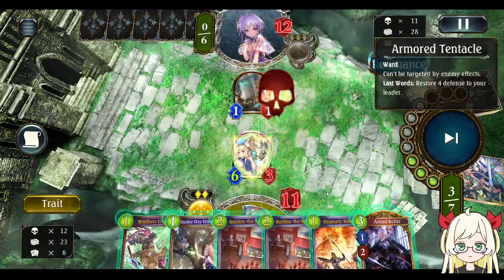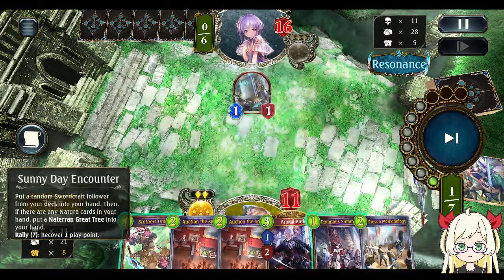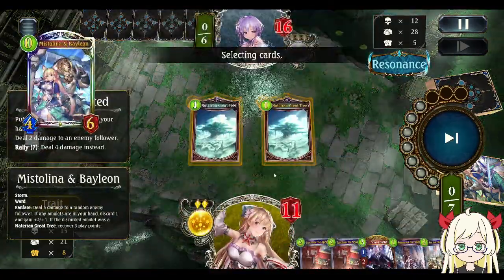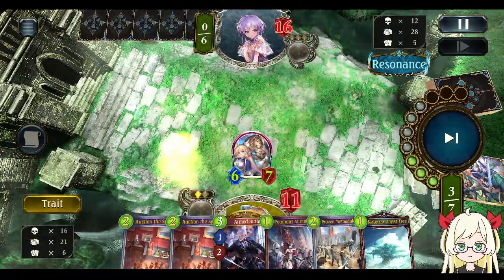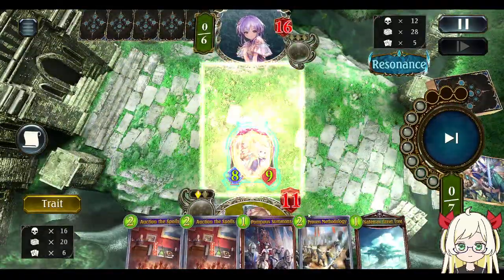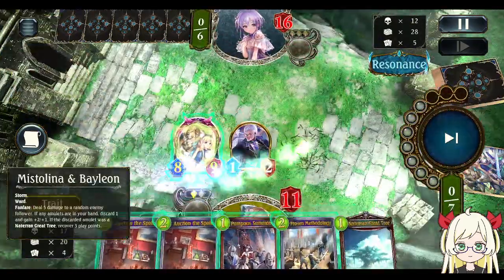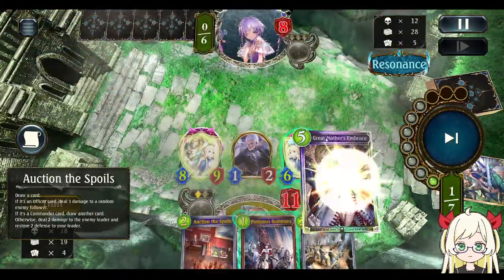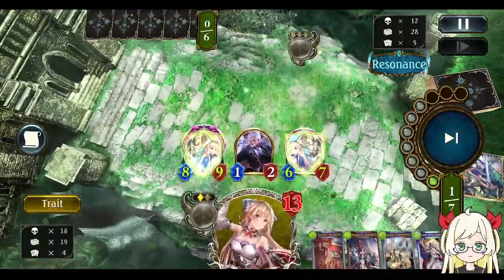Pretty good — Dramatic Retreat, draw again. We got another Bailon, Mistolina. Bailon, Mistolina — okay, evo. Armor Butler, guaranteed Bailon, Mistolina. Death little — deal 2, 6. That's game!